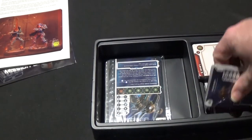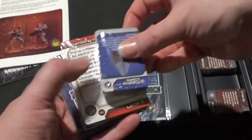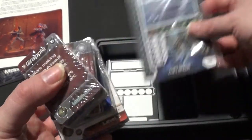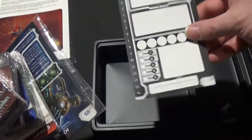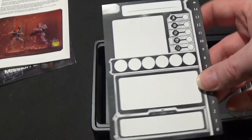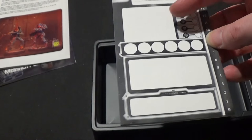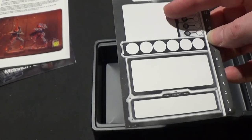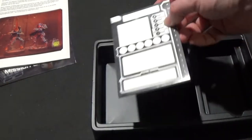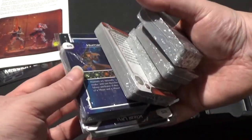And now we have cards — lots of cards — and a little pad for the actual mercenary cards. If you write the name, they would have a picture there. Let's just get down to the table and I can show you properly what it is.